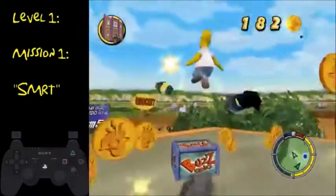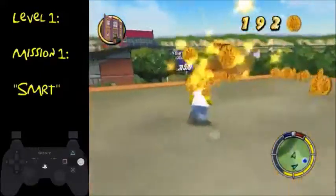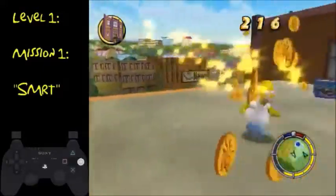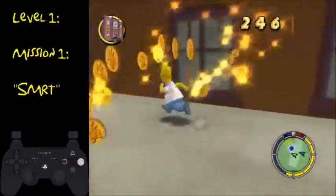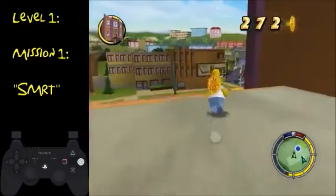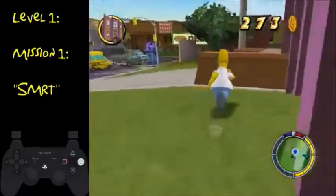So you'll come up here, kill that wasp, get that box with a double jump, and then collect all these coins. If you've done it right, you should have about 270 coins at this point.